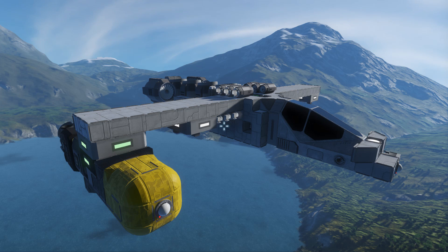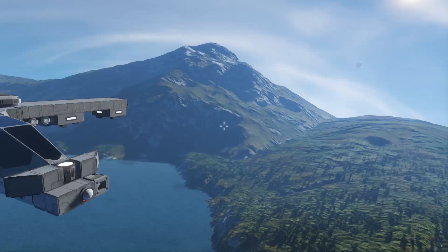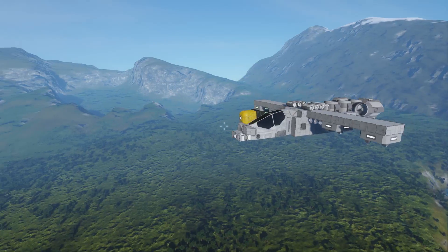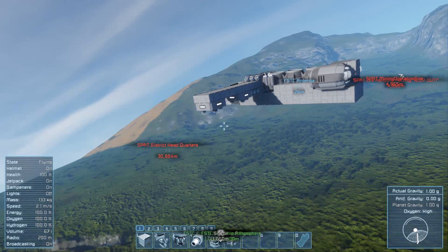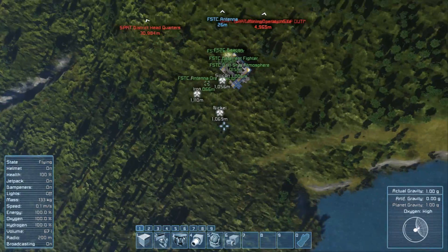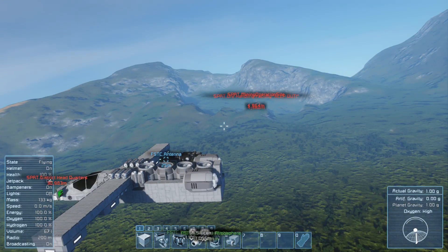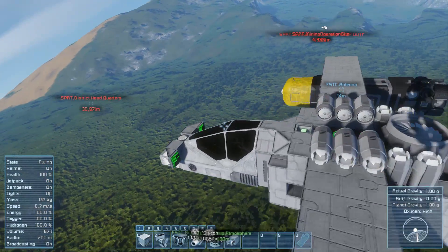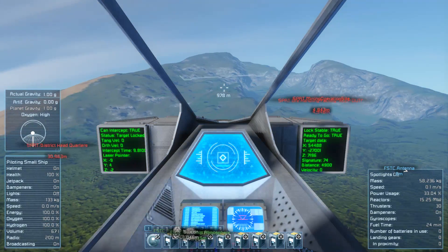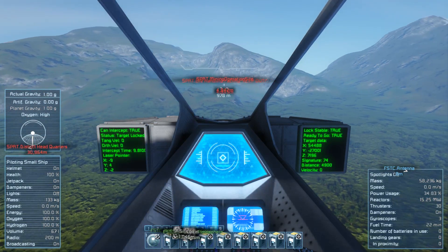I'm on an Earth-like planet now, and it looks just beautiful, I'd say amazing. Just look at those hills and the forest down there. I'm hovering above my starting base, and there, on the top of a small hill, you can see a little enemy outpost, and we will try to attack it from here.